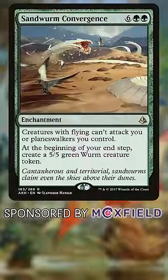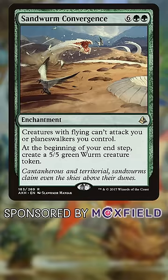Sandworm Convergence. Another eight mana moat effect, except now you get a 5/5 every turn. It's a cool card, but even after three turns, I'm not feeling great about my worm output. And this may stall attacks, but it also becomes a lightning rod.